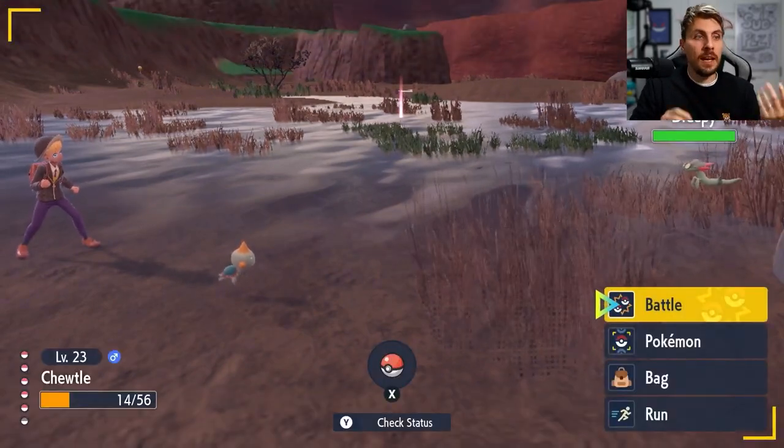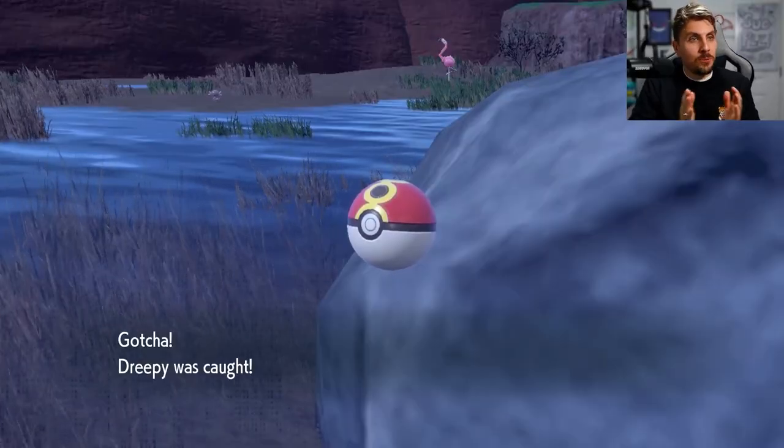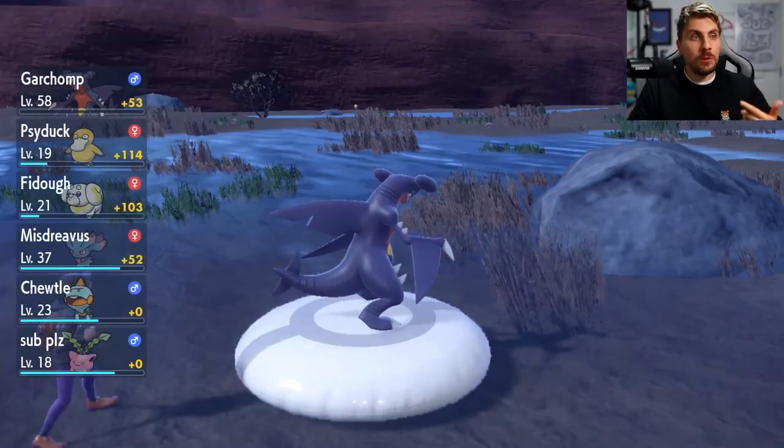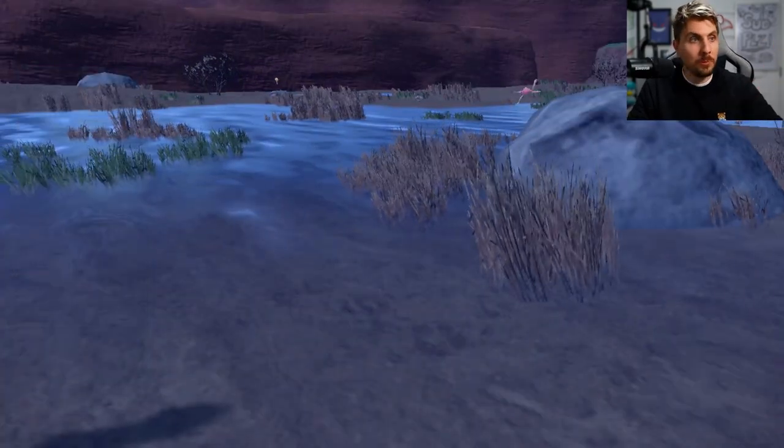Drakloak can be found in the Casseroya Lake, the Glaseado Mountains, and North Province Areas 2, 3, and 4 at night. Dragapult only appears in 5 and 6 star Tera Raids in the post-game of Pokemon Violet.